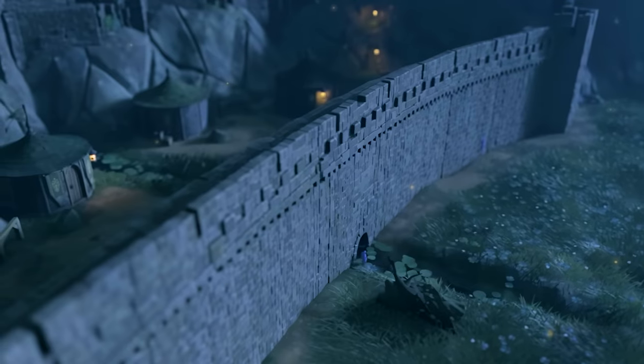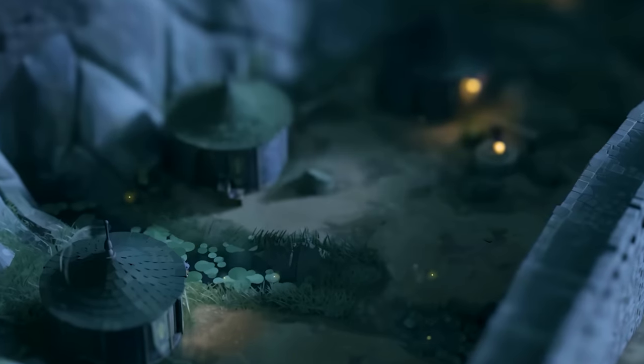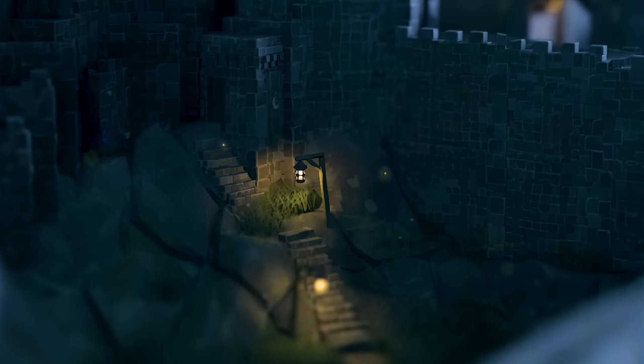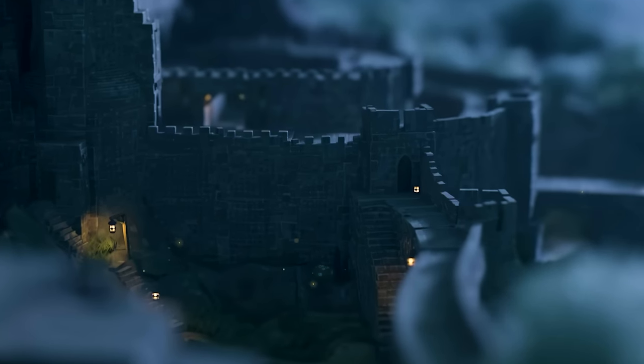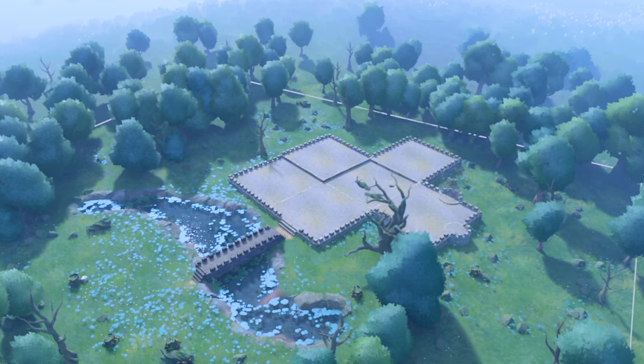These small details make building a joy. Moving a wall might bring an unexpected wood pile, but shift it just a little bit more and a lean-to appears in its place. Tiny Glade's charming adjustments make every build feel alive, as though there's a little character with a taste for whimsy just waiting to see what you'll create.